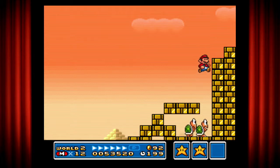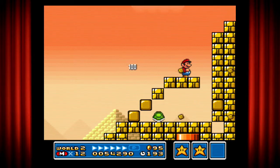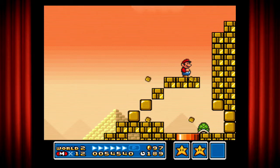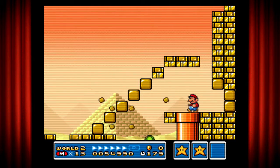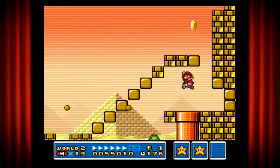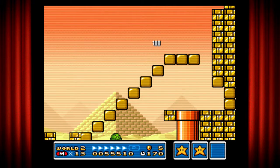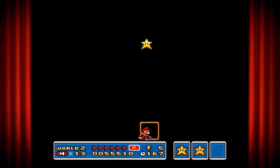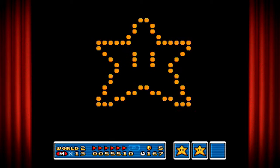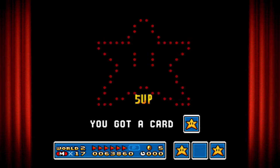And we've got these Koopa Troopas so let's just wait until I can get through here. There we go — let's move on. And this is what I was talking about in my last video: get all three cards matching and you get five lives.